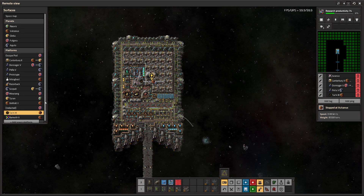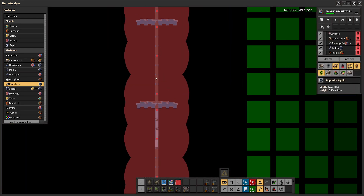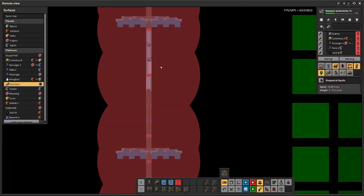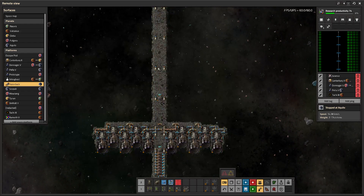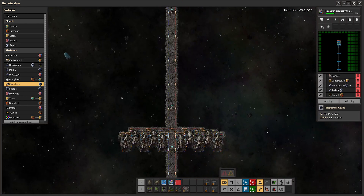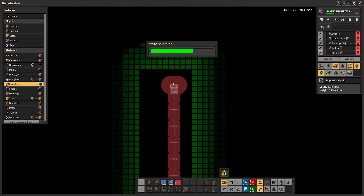Thruster stacking probably shouldn't be in the game; the devs have said they don't like it. Just be careful — you don't want to leave a ship like this stopped at Aquilo for a while because a larger asteroid can come in from the side and cleave through all your thruster stacks in one fell swoop. I do have laser turrets on the spine to try to mitigate smalls and mediums, but even big ones can come at odd angles when you're stopped.